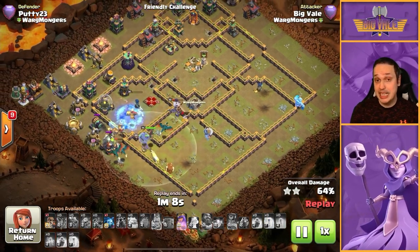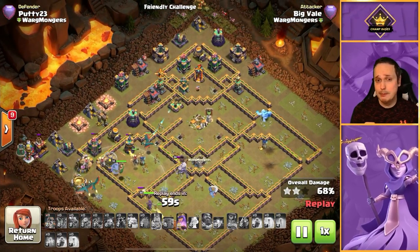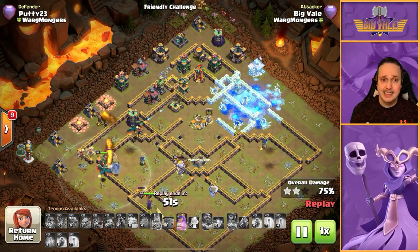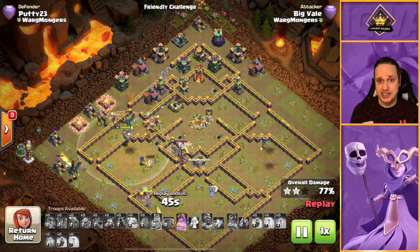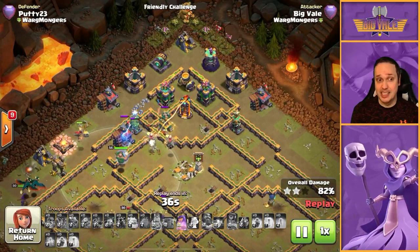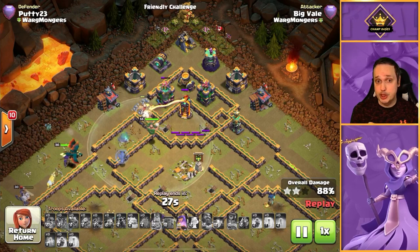Blizzard has a lot of value here. Something you're finding from this video is that both blimp types have their merits and can offer different values. For blizzard, I feel it's better used when you've got a lot of structures really close together, so you can get nice chain value — like in that town hall compartment, taking out most of what's there just because it's all within reaching distance of the super wizards.